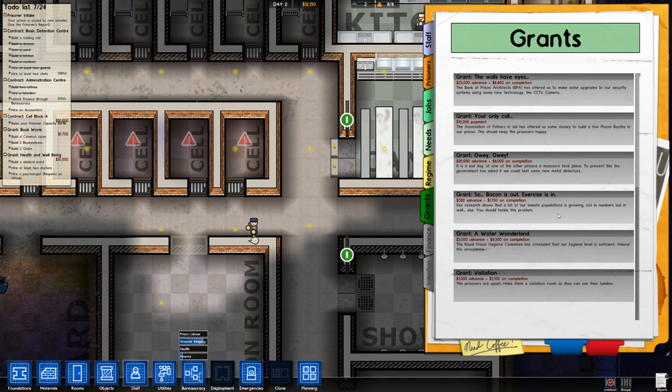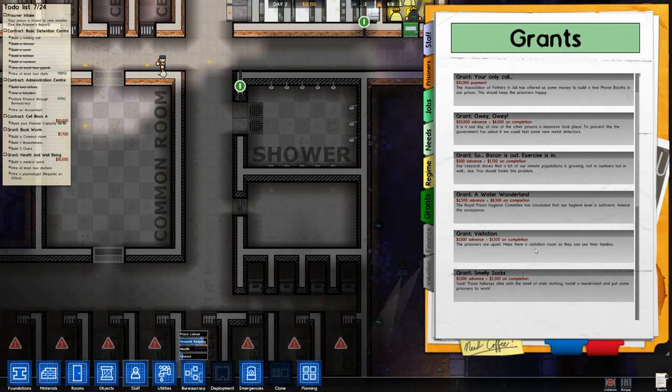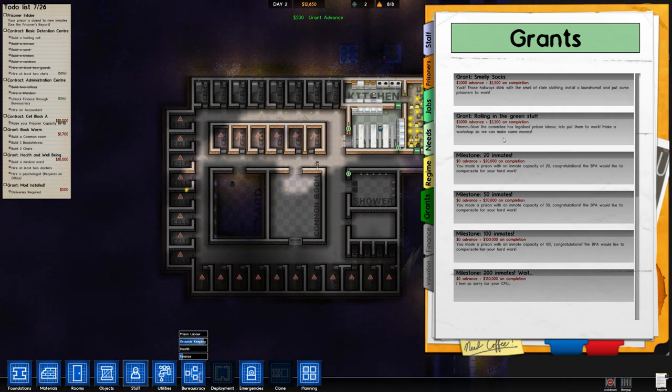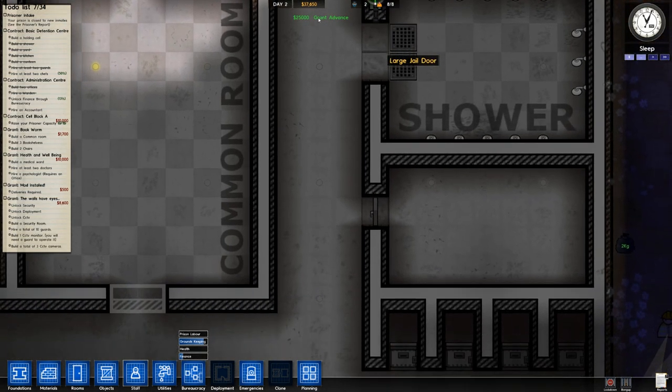Bacon is out: exercises, inmate population is growing not in numbers but in size — you should tackle this. Water Wonderland requires another water pump, we don't need one yet. Visitation — we haven't got a visitation room but we shouldn't need one for a while. Smelly socks — these all relate to mod installs, we can accept that. Milestones: 20, 50, 100, and 200 inmates. We should get Walls Have Eyes — if we get CCTV cameras up that will kill the fog-of-war problem, so we'll accept that too.